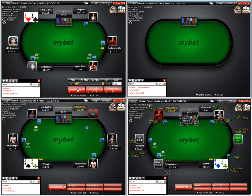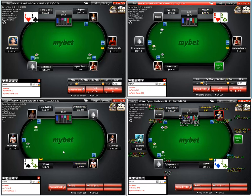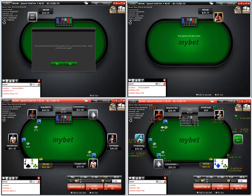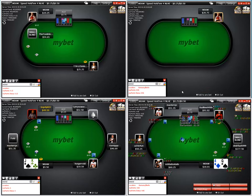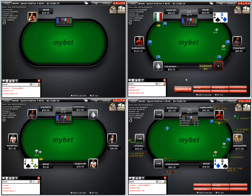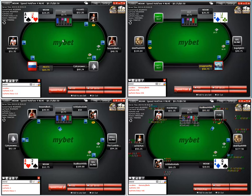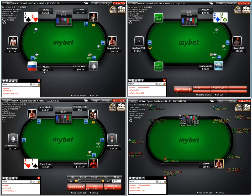Jack-king on the button is on the list for a steal raise and we'll also isolate with it. Three or four times the open raise plus one per limper is your isolation bet sizing standard. Ace-jack from the cutoff is a raise — oh there was a mid-position raiser, I missed that. That should have been a fold.